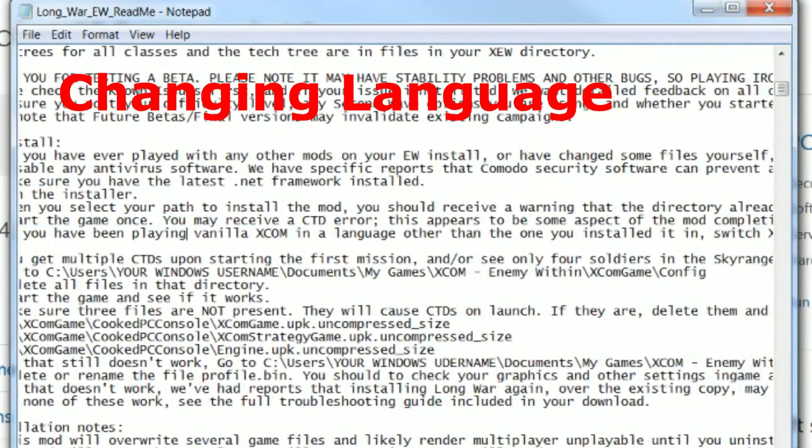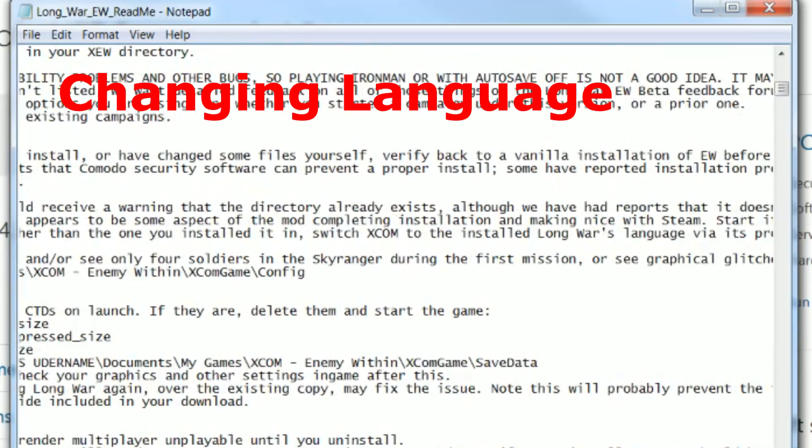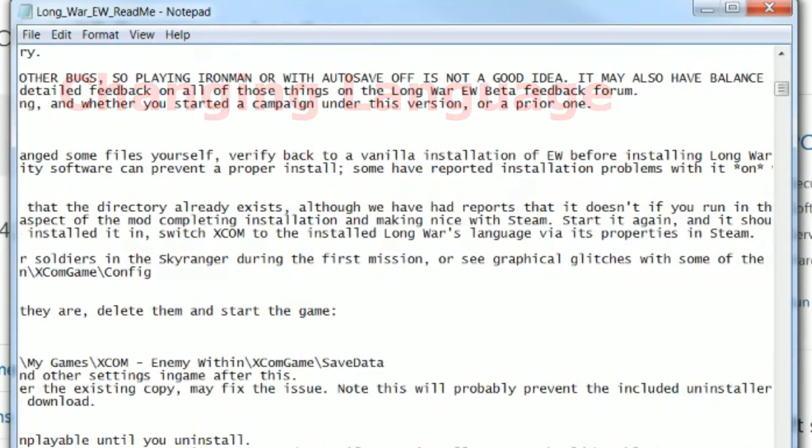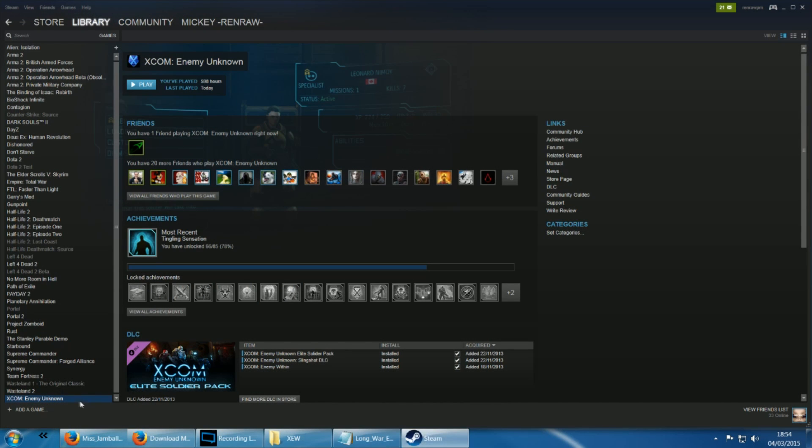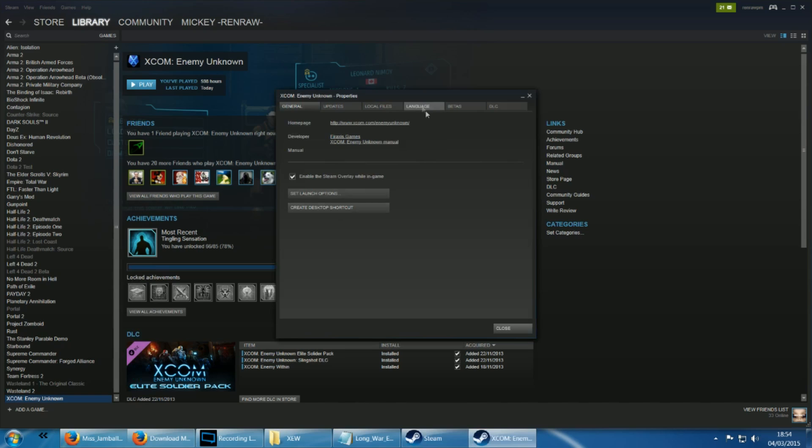Step 7: XCOM will need to be in a language supported by Long War. If it's in a language other than English, Spanish, or French, you'll have to change XCOM's language setting by heading over to Steam, right-clicking XCOM, clicking properties, then selecting the language tab at the top, then choosing the language you installed Long War as. For now English, Spanish, and French are the only three languages Long War is supported in, but more are being worked on as time goes on.